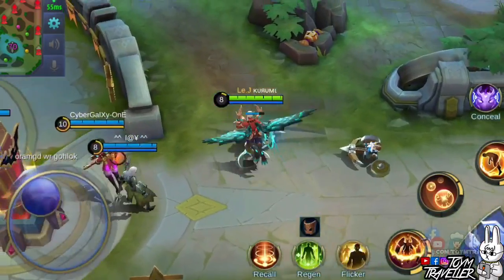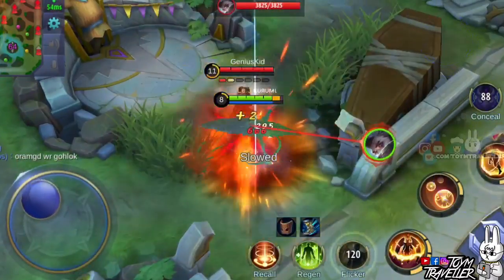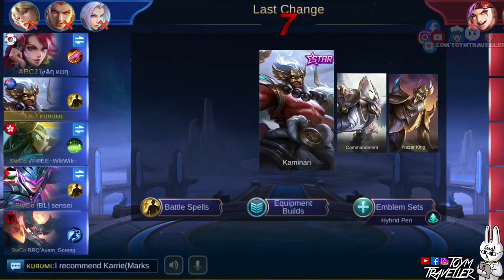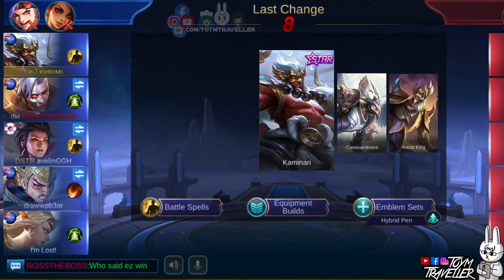Here is another combo using Conceal and Flicker, since the enemy was able to run away when I used Conceal alone. Additional tip: whenever Kaja is available, always make sure to pick him. Not only is he the best support at the moment, but his ultimate skill can turn the tides of the match in your favor. So it's better to have him on your team than on the enemy's side.